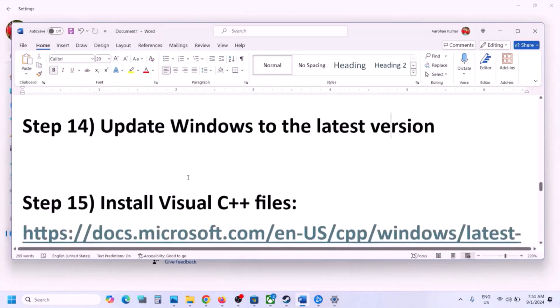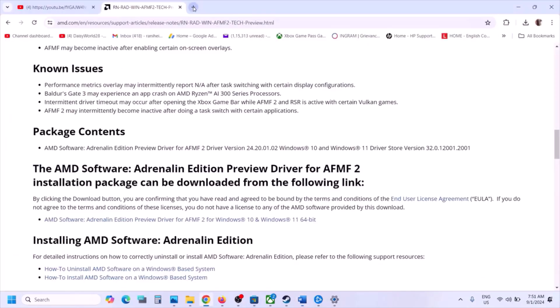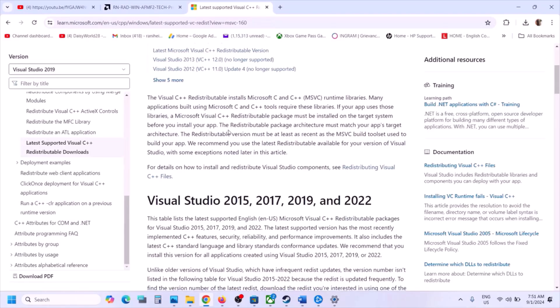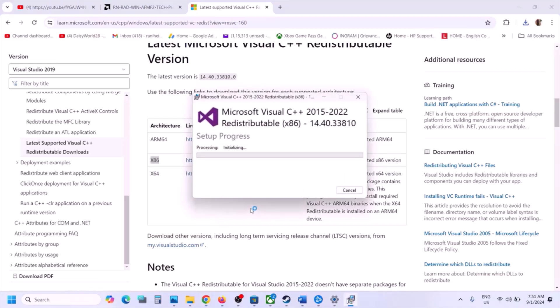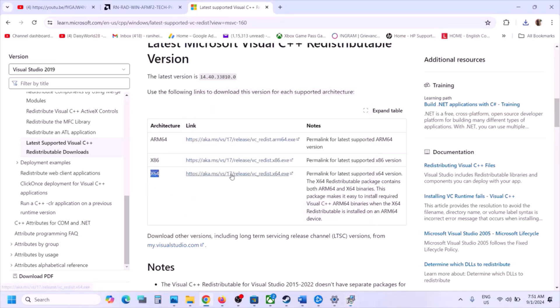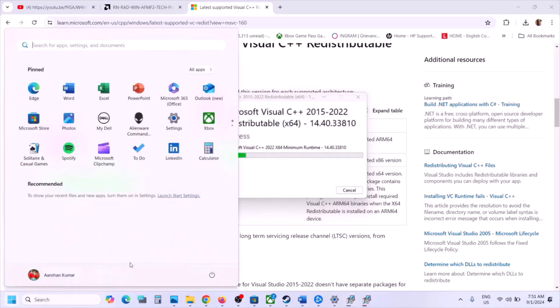The next step is to install the Visual C++ files — this is important. The link is provided in the video description; open it in a browser and scroll down. Download both the x64 and x86 files. Run each exe file: if you see a Repair option, click Repair; if you see Install, click Install. Make sure both are installed. Once installed you'll see a restart option — restart is a must after this. After the system restart, launch the game.